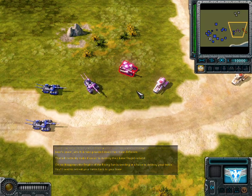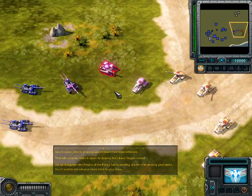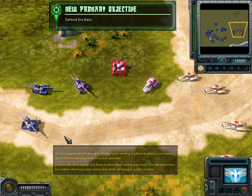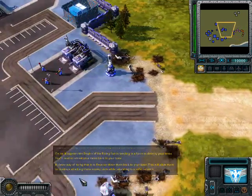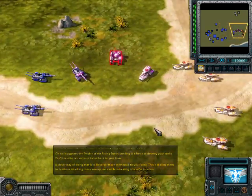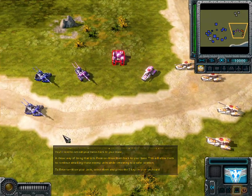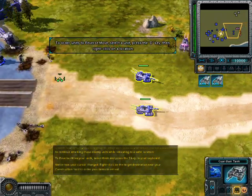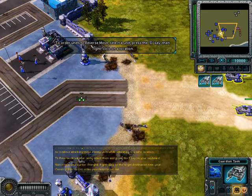It appears the Empire of the Rising Sun is sending in a force to destroy your tanks. You'll need to retreat your tanks back to your base. A clever way of doing that is to reverse move them back to your base. This will allow them to continue attacking those enemy units while retreating to a safer location. To reverse move your units, select them and press the D key on your keyboard — notice how your cursor changed.